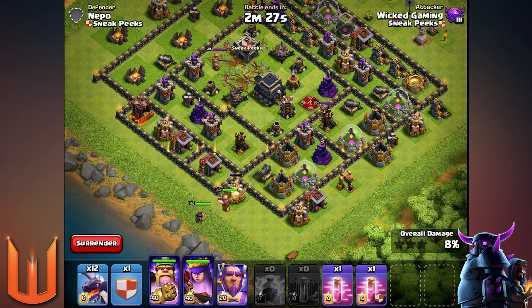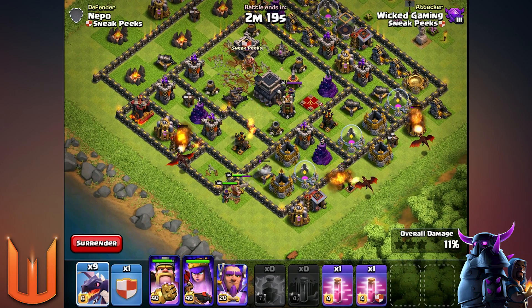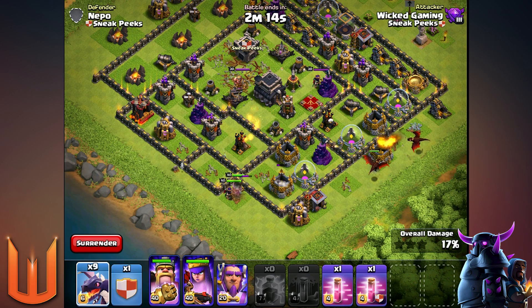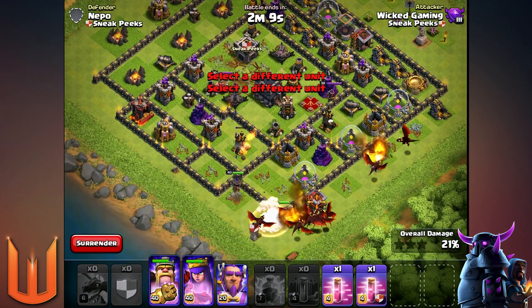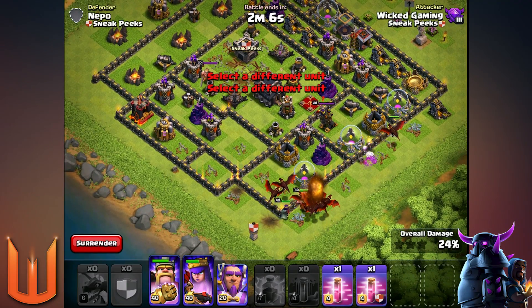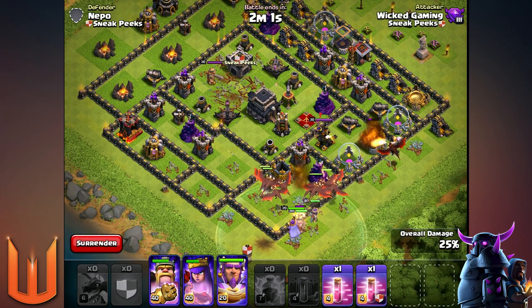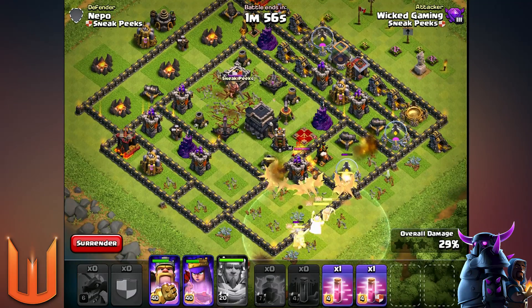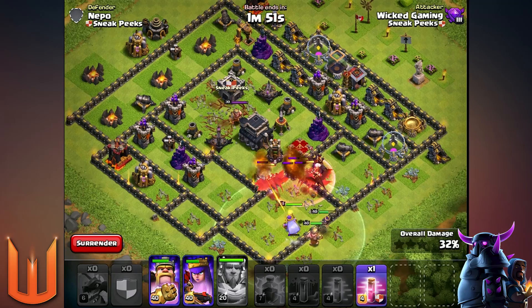I didn't pay attention to the air defense health level of the second one. Now we're gonna funnel all the dragons in and get the heroes in there to try to knock out that last air defense that is sneakily sniping one of my dragons. I'm putting a big bunch of them here — my aim is to get to that last air defense and into the core to knock out the Archer Queen. The bomb tower and Town Hall don't really matter with dragons since they fly over and it doesn't shoot air. We need to get this air defense out really quickly.